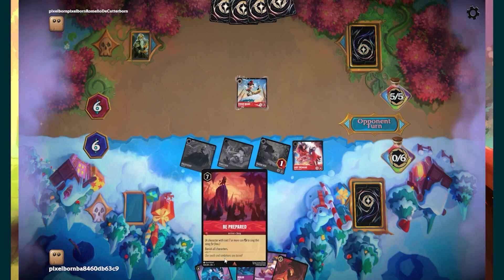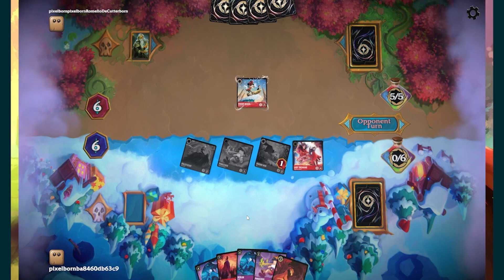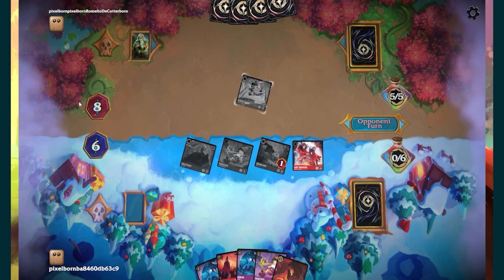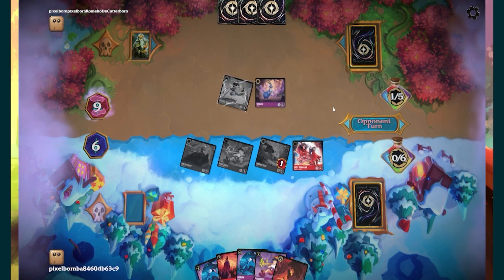Next turn I threaten a board wipe, though I doubt I'll use it. The reason I wanted to get rid of the goat — even though it ties us up now — is that I'm up on the lore count. I'm gaining five lore a turn, he's only gaining two. I beat him by lore, unless he keeps spawning goats. Hey look, our goat has arrived.